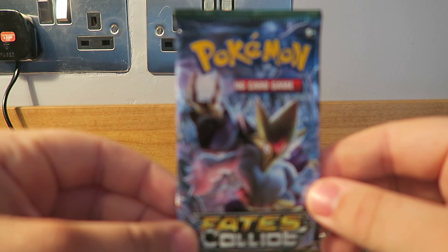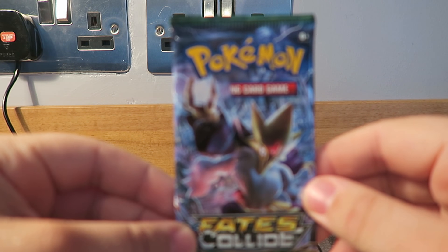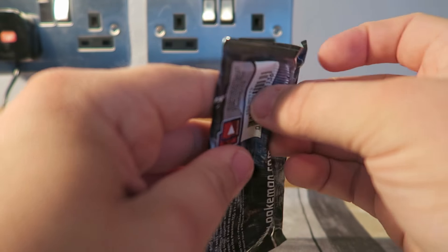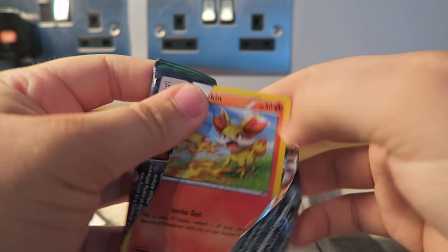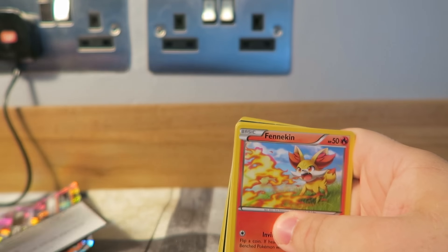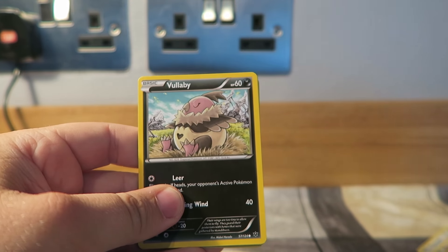And then on to Fates Collide. There we go — open this up. Another code for you guys and I think I got a sneak peek there — we've got some good coming in this one.